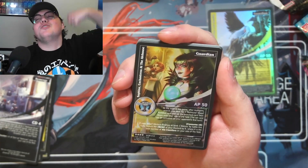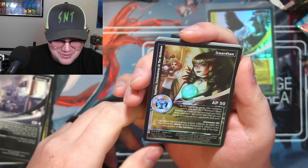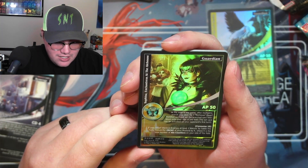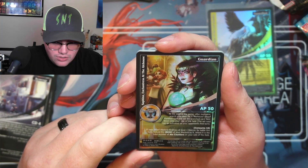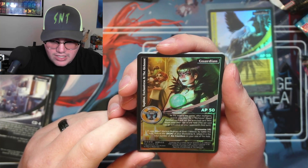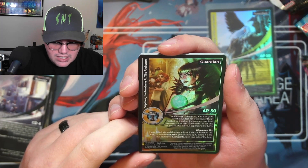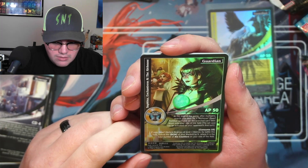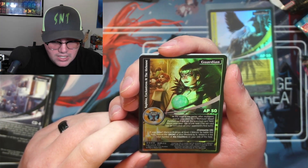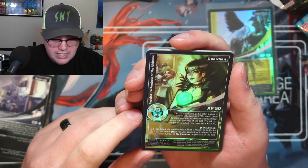And here's another renowned rare — and it's dwarves! I am loving it. It's a guardian — yes, yes, yes! Safina Enchantus at the Ale House. At the start of the game after mulligan, search your deck for one ale house dwarf fortified card and set that card face down on your side of the field. This card can be activated on your opponent's first turn.